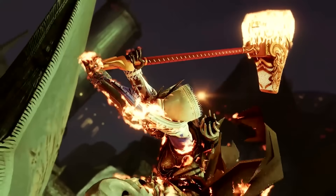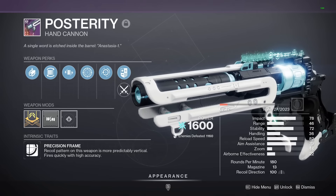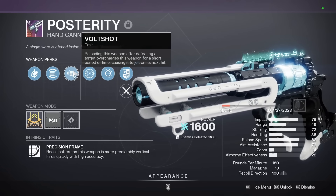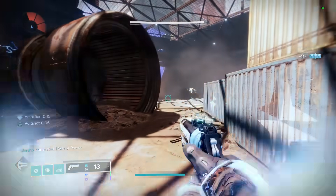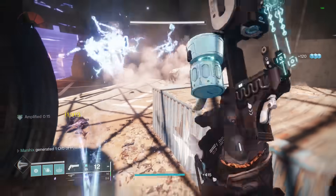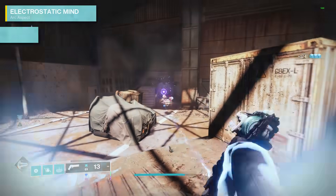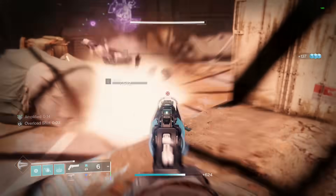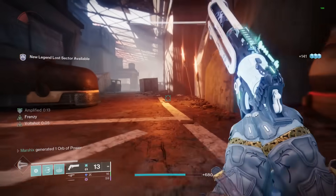This first hand cannon has a ton of great rolls that make it amazing for add clear: Posterity. This is an arc hand cannon that gets Volt Shot in the first column. Volt Shot is one of the best perks in the game, giving you chain lightning whenever you get a kill and then reload. This actually applies the jolt effect, so it can even activate certain abilities on arc subclasses. And because it gets Volt Shot in the first column, you can still run a damage perk in the second, and this has some really good ones.